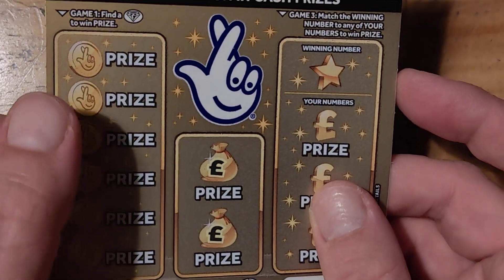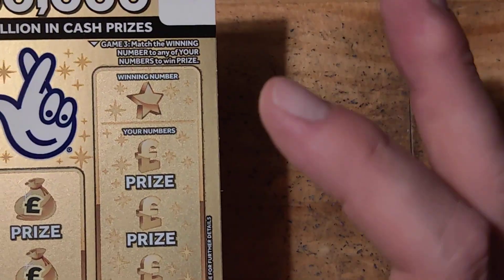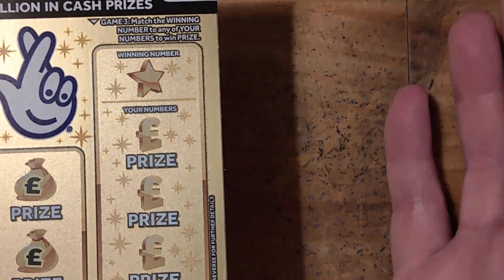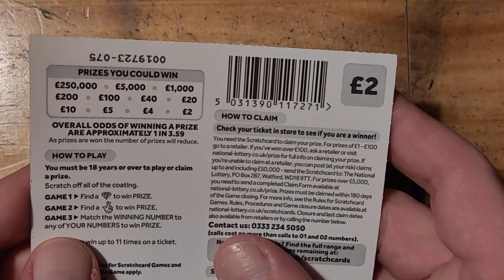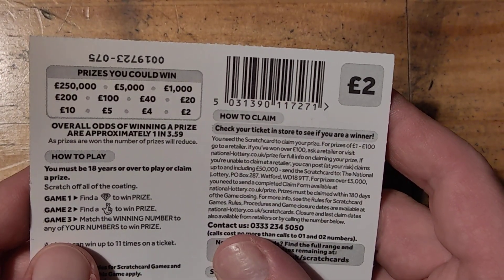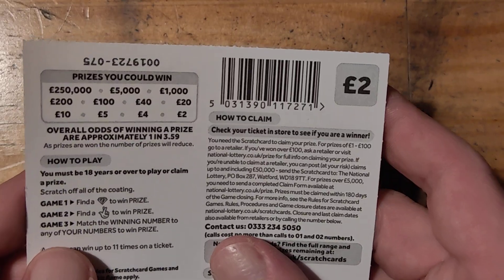On this card all you've got to do is match the diamond to win a prize, get the fingers to win a prize, and on this side match your number to their number to win a prize. The odds are 1 in 3.59 and the prizes are 2, 4, 5, 10, 20, 40, 100, 200, 1000, 5000 and 200,000. So yeah, let's do this.